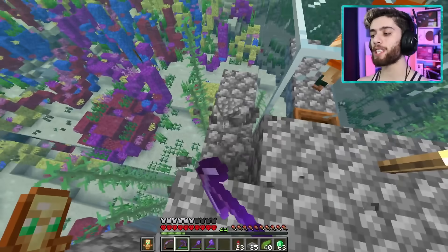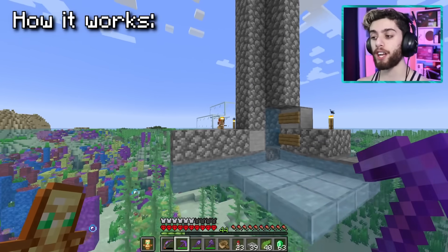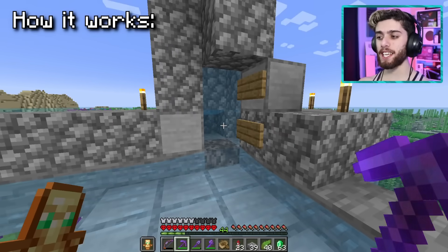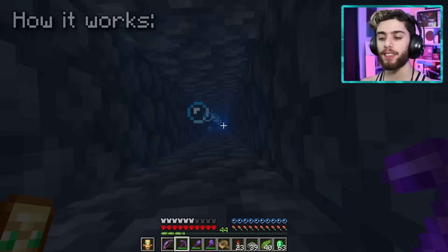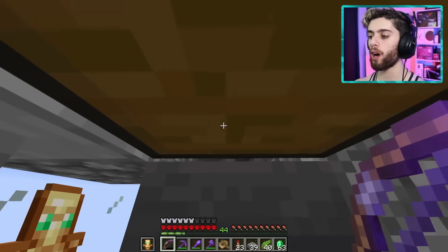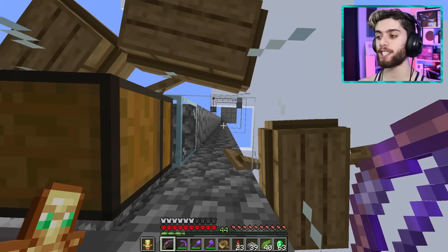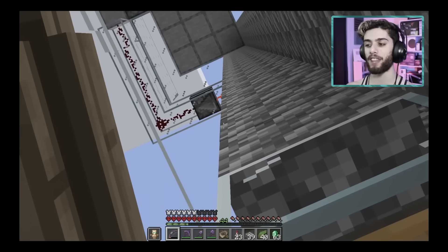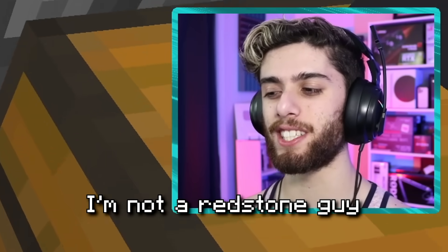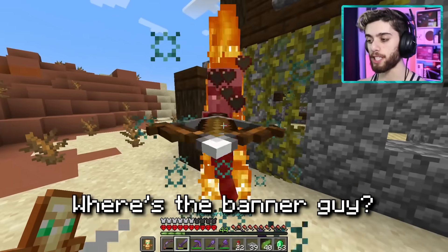Now let me explain how the farm works. The pillagers think this villager is a village, so they're gonna spawn a raid on his face. As soon as they see him, I run up here — they spawn at the top of this platform. I pop up on this trapdoor and smack the pillagers through this little slit. There's a lot of redstone — boats and other things. I'm not a redstone guy, but I'm excited — let's try it out!